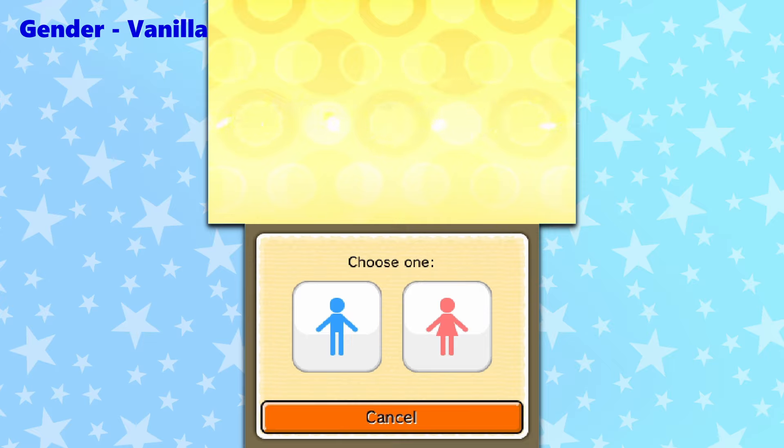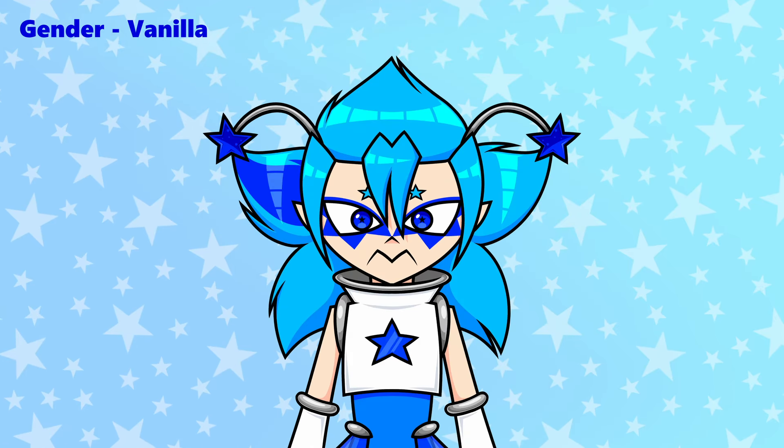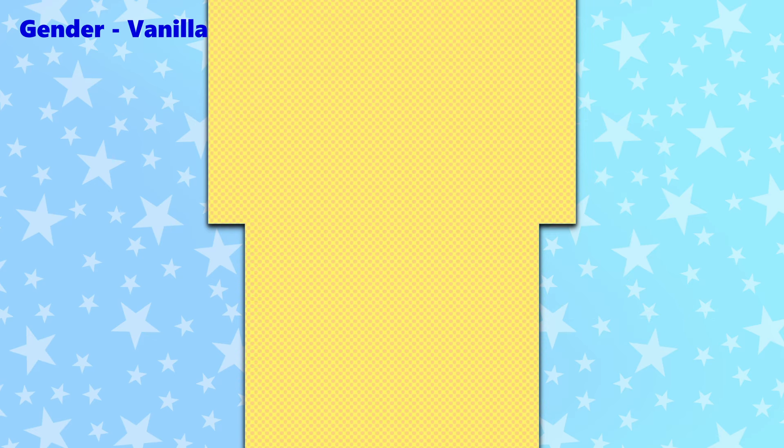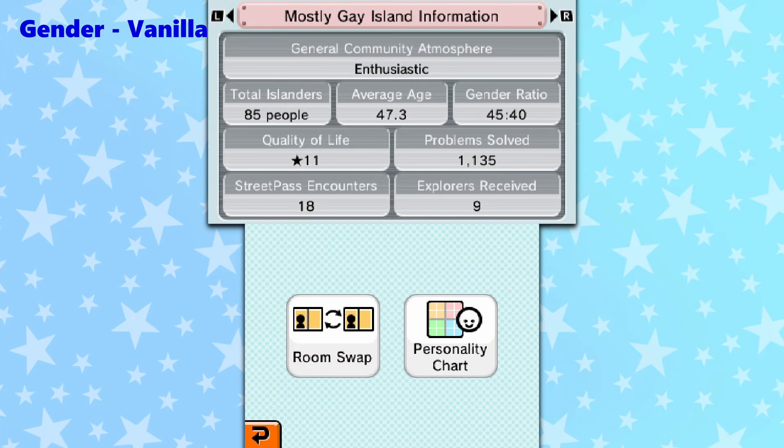In Tomodachi Life, you can set your Miis to one of two genders: male or female. As a non-binary person, I usually ignore this and pick at random for an added layer of drama. The game is weird with pronouns anyway, so you'll probably never see a Mii's gender get brought up besides in the town hall. When making Miis, you should remember that Nintendo doesn't know what gayness is, so male Miis can only ask out female Miis and vice versa. This is important, because if there isn't enough of one gender, the majority of your island won't have anyone to reproduce. Since Tomodachi Life has a limit of 100 Miis per island, it's best to split it 50 male and 50 female for maximum drama.